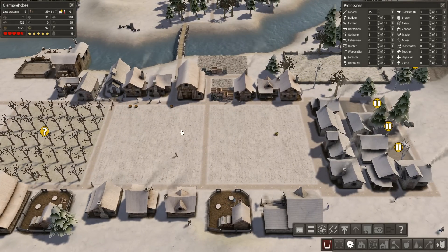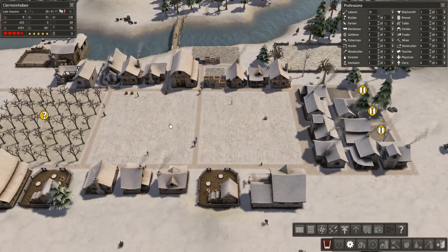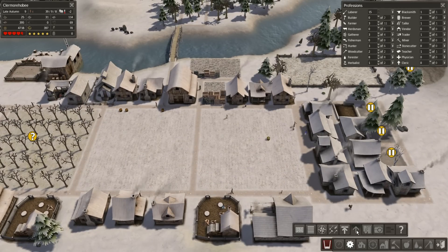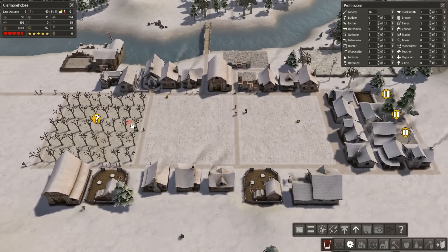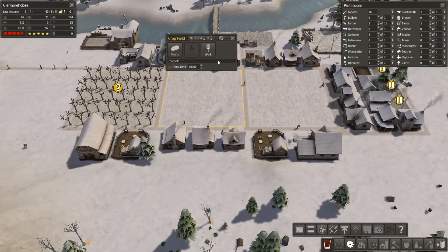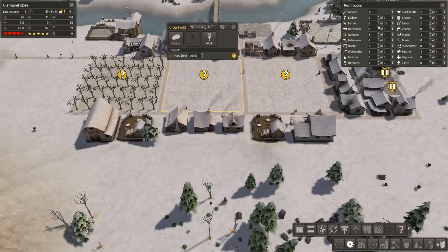Come on guys, I know you can do it. Get those goddamn baskets. Just keep increasing priority - it's the best I can do. Finally a couple of them are being delivered. Sometimes it takes them a while. That does mean I can unassign all of these crops. And now I have 19 laborers. I could get two of them to work as builders, which makes a lot of sense.